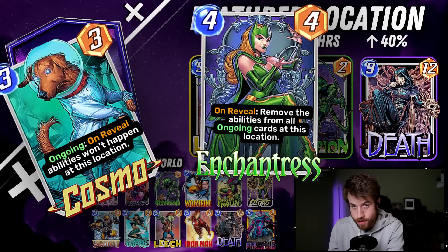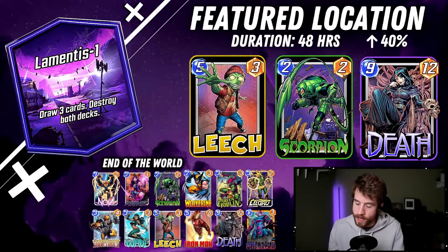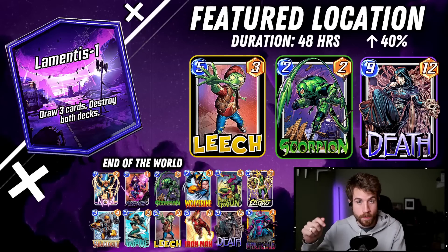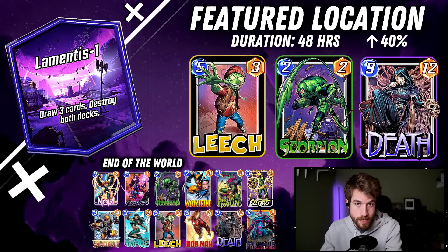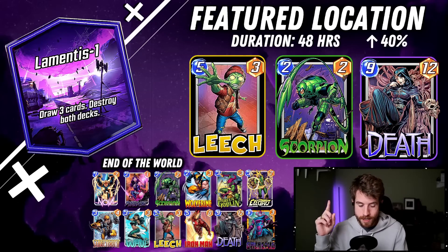If they're doing an ongoing deck, you're only probably gonna have at most seven cards at your disposal after this location is revealed. So if you can Enchantress a few of those ongoing abilities, there's a good chance you're gonna win. Same with Cosmo against on-reveals. It's also worth noting you can play cards early and benefit from the draw more. If you don't play any cards on turn one and two, you'll have five cards in hand and this draws three — meaning you'll only draw two while your opponent might get additional resources. So it might be worth flooding in early on turns one and two to maximize your benefit from this draw.